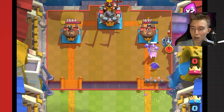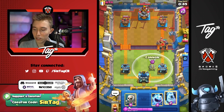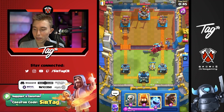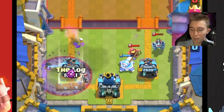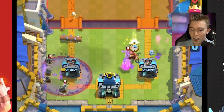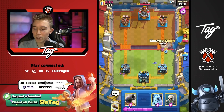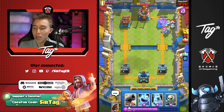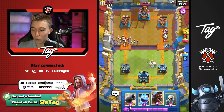Since we have all these cheap one-cost cards — four of them — we can outcycle him and get into a better card position. I'm going to use the Fire Spirit; it's going to jump onto the Zappies. He's going to Skeleton King, so our best bet is Ice Golem here — it's going to get pulled onto the Skeleton King. The Cannon should finish off the Fisherman and we take limited damage. We want him to go opposite lane because then he can't get a cohesive counterpush — these Zappies and Mega Minion won't go toward the tower he's already weakened. That's really important for me to win this game.